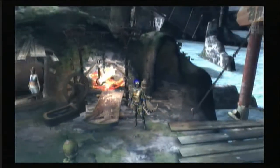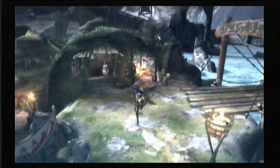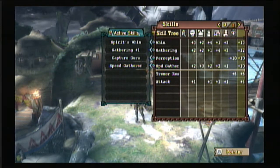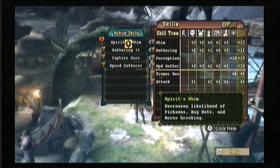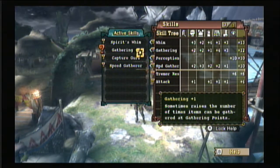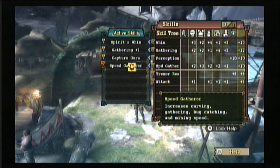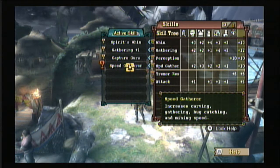Every armor set has its own unique skill when you put the full set on. With the leather armor set you get Spirit's Whim, Gathering One, and Speed Gatherer. Capture Guru is not part of that set — I equipped it through a decoration called a gem, which I'll get into later.